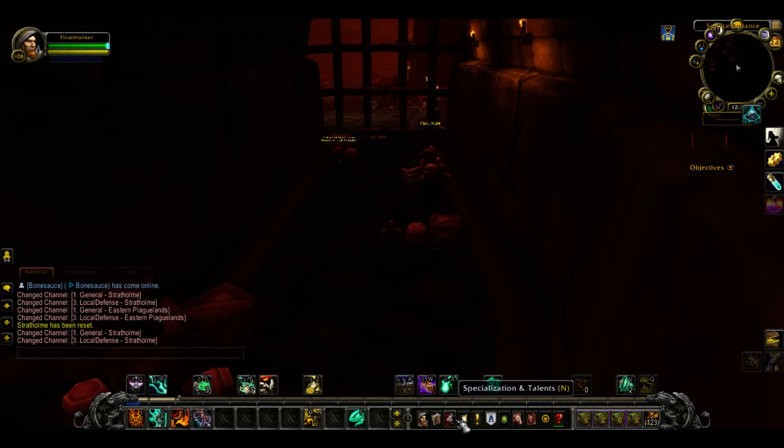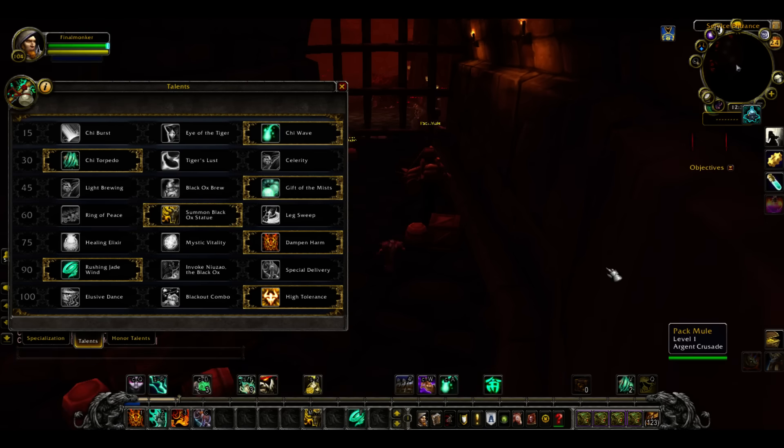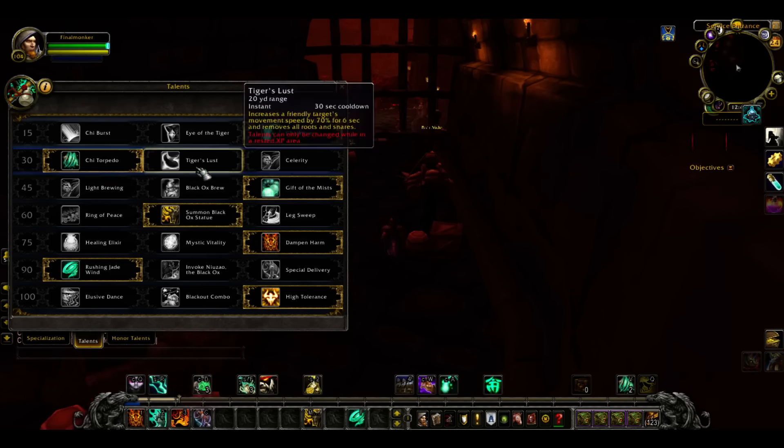When you use a monk, you can use the statue to aggro. It's got a huge range and it aggros everything around it, so it's kind of like the old horn that you could blow and aggro everything. Really cool. They also have Chi Torpedo, which shoots you really far ahead, gives you a 30% speed buff, and if you use it timed properly you can get a 60% speed buff.